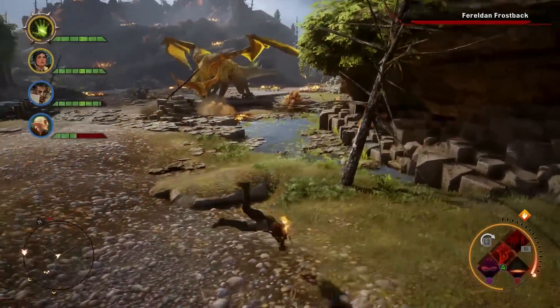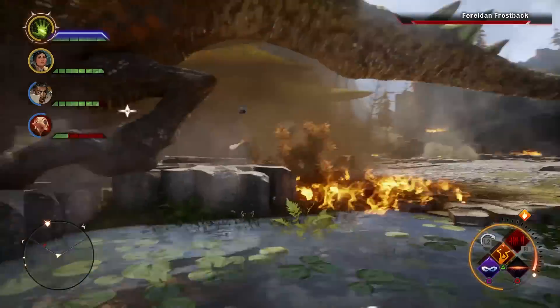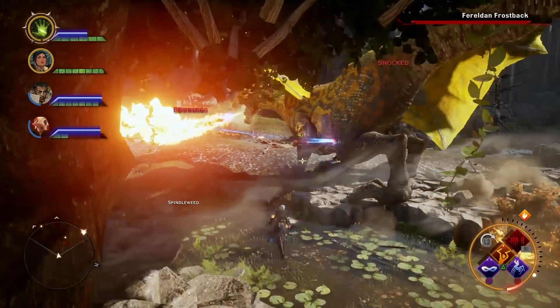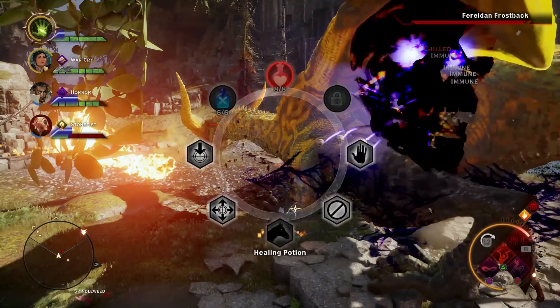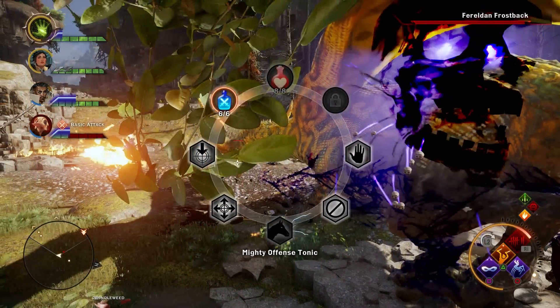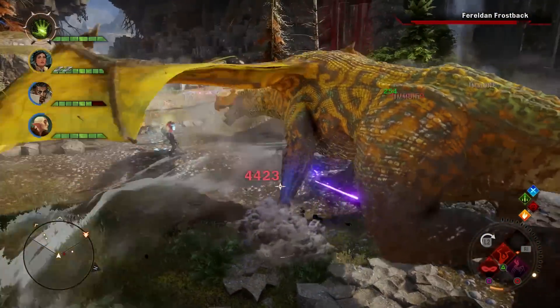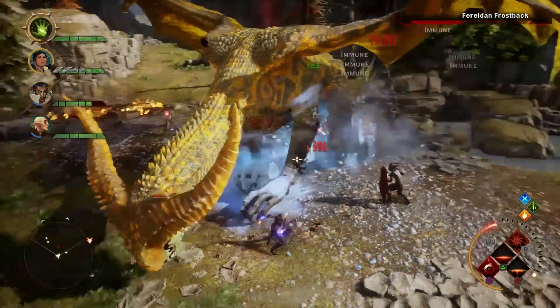What's up everyone, Darkblade here with a quick patch video for Dragon Age Inquisition. This is for Patch 6. Patch 6 improves overall gameplay stability, implements a number of bug fixes, and introduces some multiplayer improvements, namely the Katari multiplayer character who now gets more HP and generates guard on hit. There have been a number of PC fixes as well.